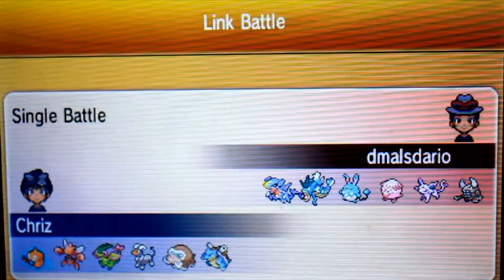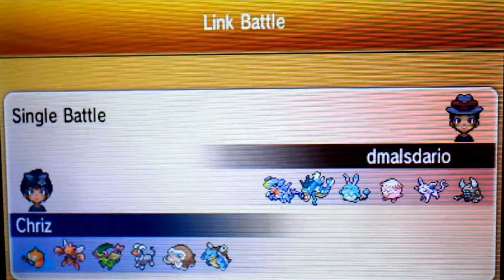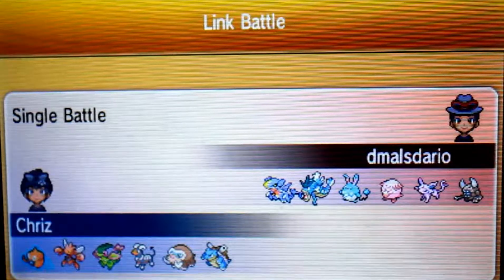Chanseys are unkillable. Even though they only have base 10 defense, they have Bold nature most of the time. They can handle a physical hit pretty well — you'll see in this battle. My Pokemon hardly do anything to that thing.